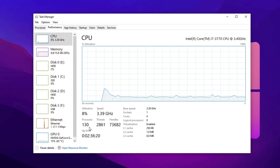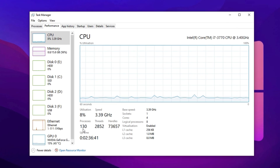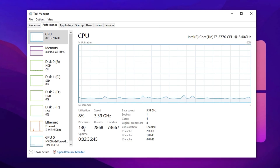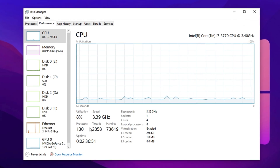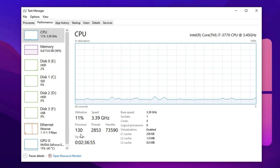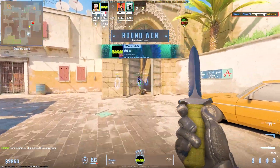Once you've disabled the unnecessary services, restart your PC to allow all changes to fully apply. After rebooting, your system will be running with significantly fewer background tasks, freeing up memory, reducing CPU load, and leading to a more stable and responsive gaming environment. In some setups, this can reduce up to 40 background processes, making a noticeable difference in CS2 performance especially on low- or mid-end systems. Hope this helped. If your game feels smoother now, drop a like and consider subscribing for more CS2 tips. Catch you in the next one.